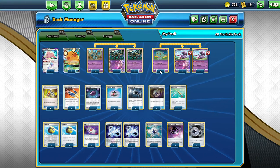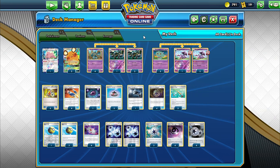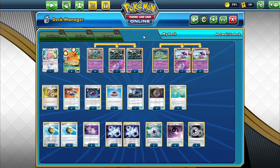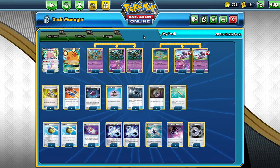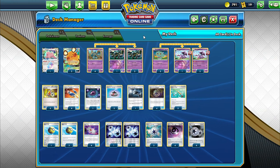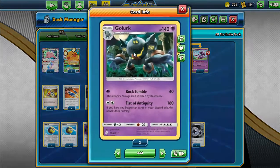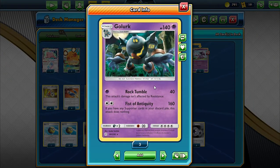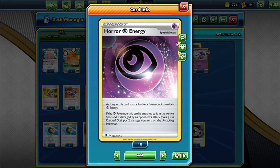Dick here with Team PG coming at you with a unique deck we've come up with, stealing some wins and swinging for knockout turn two going first — really amazing. We're not playing supporters, thanks to Golurk's Fist of Antiquity, swinging for 160 as long as you have no supporters in your discard pile. We're playing Horror Energy, taking 20 to 40 damage by being knocked out.